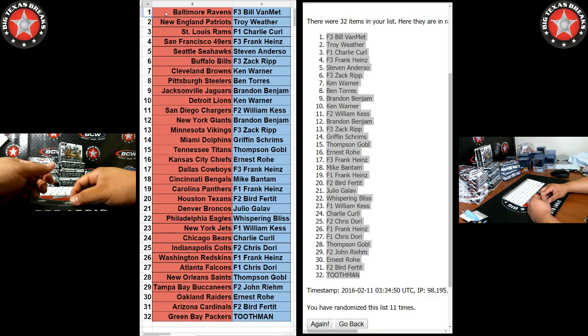Broncos — Julio G. Eagles — Whispering B. Jets — William K. Bears — Charlie C. Chris D with the Colts. Frank H with the Skins. Coach D with the Falcons. Thompson G with the Saints. John R with the Bucks. Earn with the Raiders. Bird with the Cardinals. And Packers — Toothman.